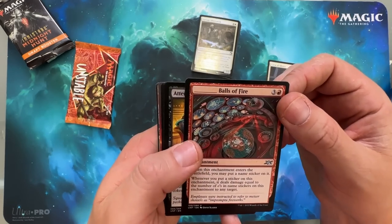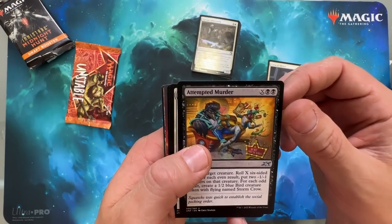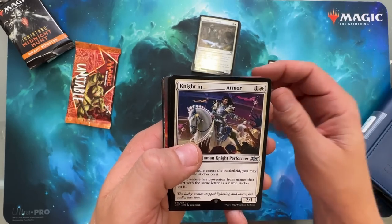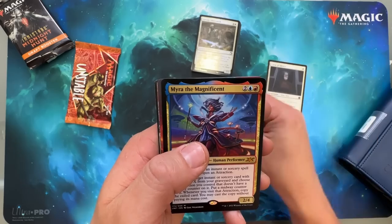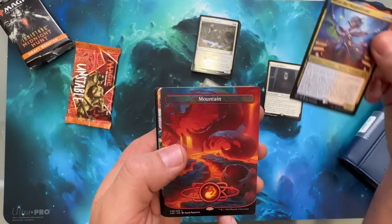Draconian Gatebot. Balls of Fire. Attempted Murder — oh see, it's a crow, a murder of crows, get it? Knight in Blank Armor. Ooh, we got a Mythic! I don't know if this is worth anything, but we did get a Mythic — Myra the Magnificent.